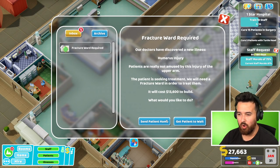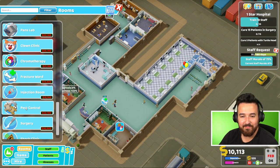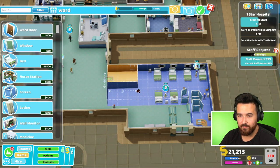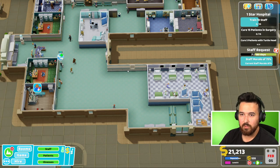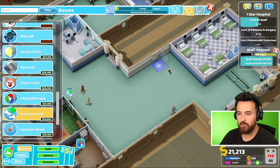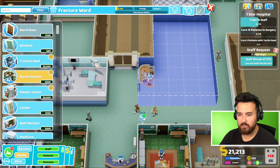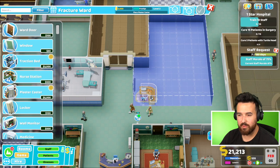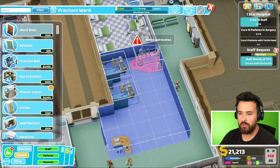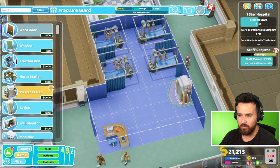Fracture ward required! I said to get patient to wait, but I don't think I have money to build one. Here's what we're going to do - we're going to reduce the size of this room again, because I think we've caught up with the backlog of that, and that will give us a bit of money. Now we've got 21,000. Now we go fracture ward and that can come down here and go around the corner. Maybe have a door here, little nurse station, check-in desk right there. Then we can get plenty of beds in here. I don't know that we're going to have that many patients needing this, but we can get quite a lot actually - we can get another one down here too. We need the plastic casters - I always forget about that.